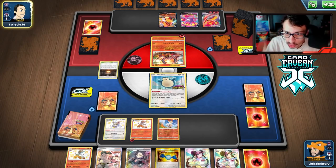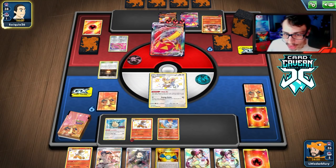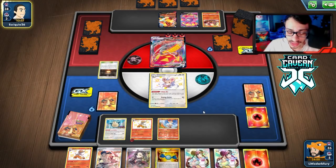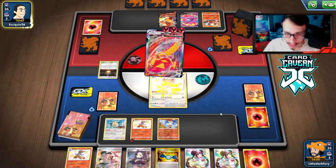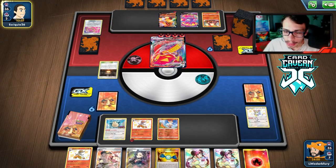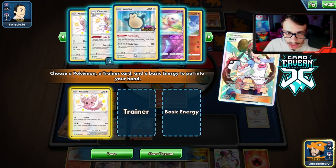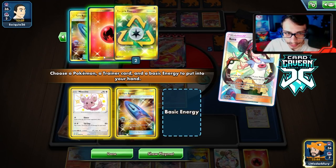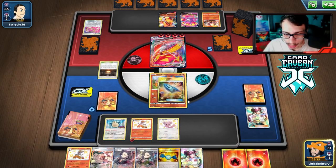They have Centiskorch, so they need Switch energy and Boss or Escape Rope. They Fume my Cinccino — that's fine, let them knock out the Cinccino. They could have a Boss in hand, and if they have everything needed to knock out Cinderace this game is cursed — but we can go Rosa for U-Turn Board. Good — they don't have it, so we keep Snorlax for later. Now we have to bring in Scorbunny. We go Rosa, get Minccino, get U-Turn Board on Scorbunny, and use this turn to set up — we'll go into Cinderace and get the first hit off on Centiskorch.